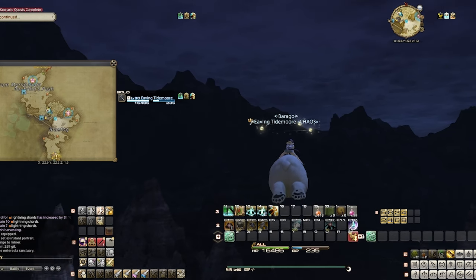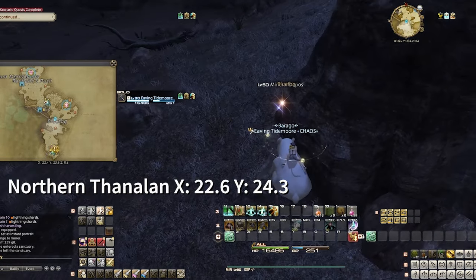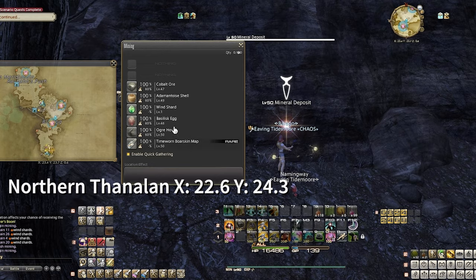The next spot is for your miner, and it's located in Northern Thanalan. Head south to the level 50 mineral deposits located in Blue Fog, and this is where you'll be able to find your map.